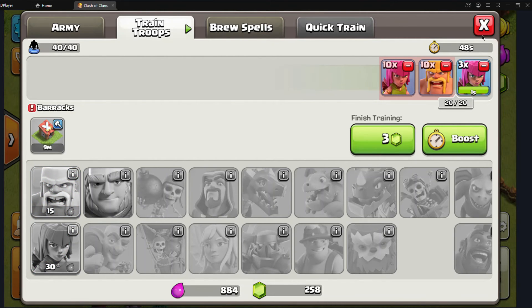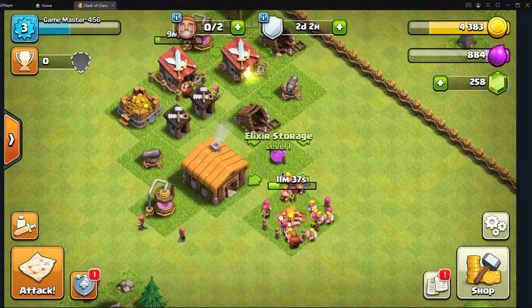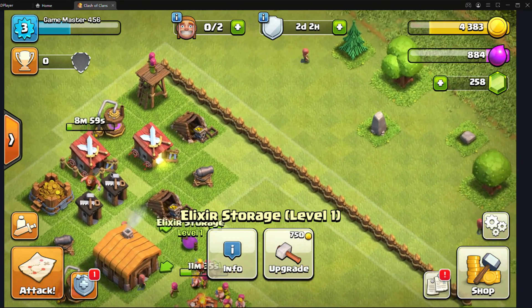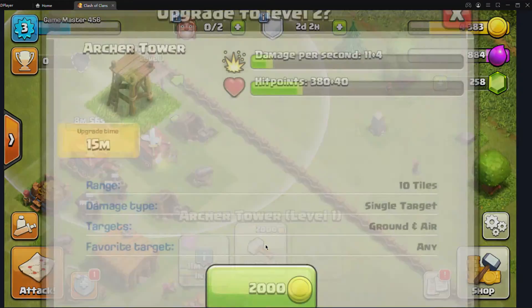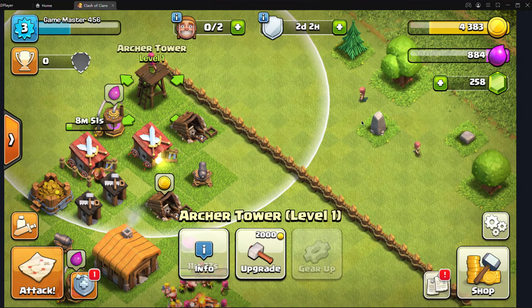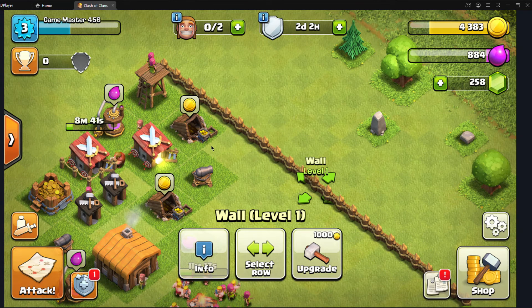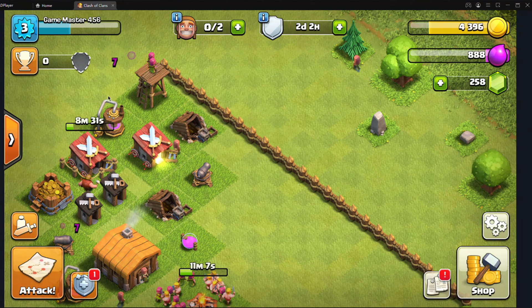Okay so we've spent all our builders — yes we have. We can't upgrade anything, so I guess that's it for today's episode of Clash of Clans Town Hall 2, Episode 1 Let's Play. That sounded bad — let me try again: that's it for today's episode of the Town Hall 2 Let's Play!